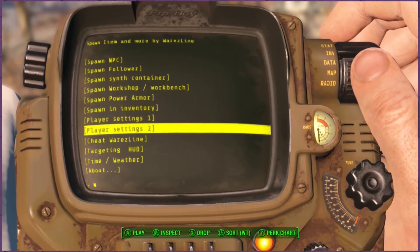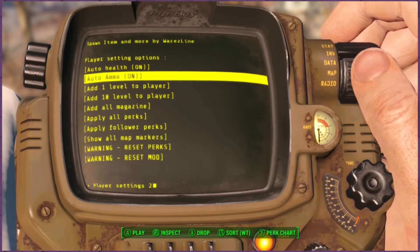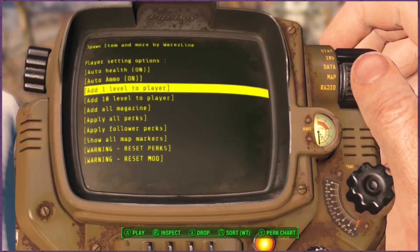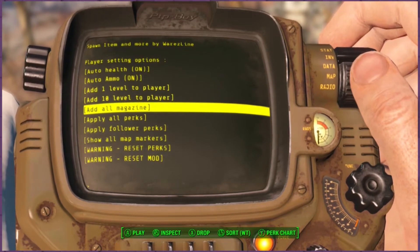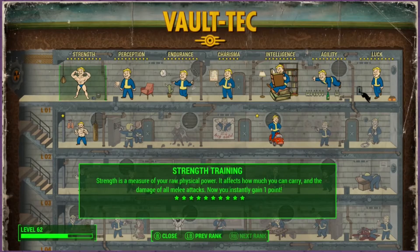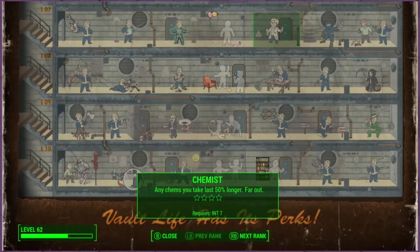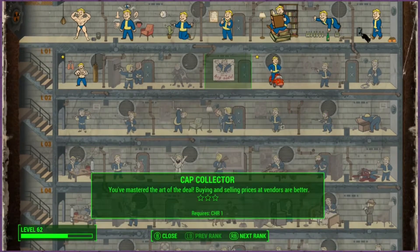That's the first set of player settings. Player settings — auto health is on. Auto ammunition: anytime your ammo gets under 100, it automatically kicks back up to 500. You can add one level or ten levels and do that as many times as you want. Add all magazines, which is fantastic. Apply all perks — let me show you my perk chart. I think I only have one in any perk right now. I have one in Iron Fist and one in pants. I don't have any points in anything else.